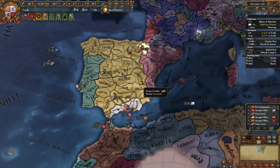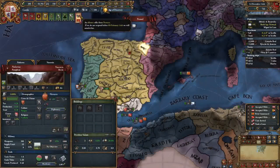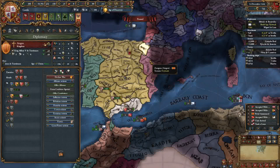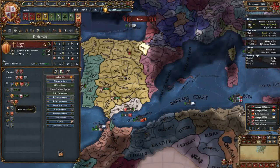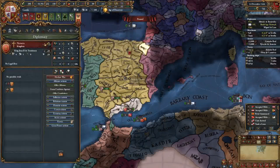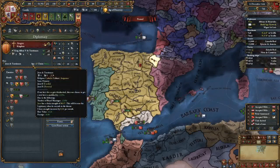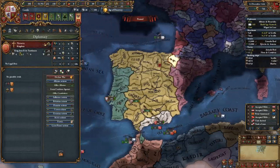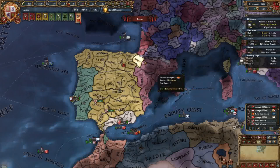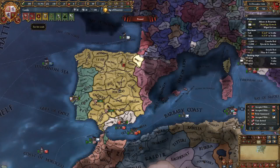Navara is this little nation up here. There's an event where either I as Castile or Aragon will get a personal union on Navara, because the King of Navara is the heir of Aragon - there's scripted events with them becoming PU'd. We're not going to deal with that right now; we have a mission to deal with it later. Portugal is saying let's get married - sure, why not.